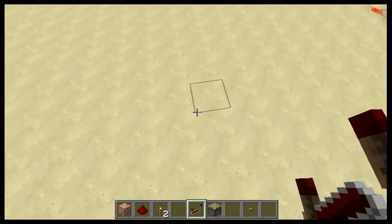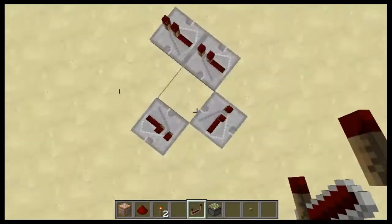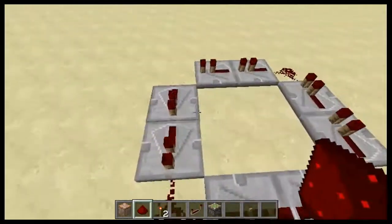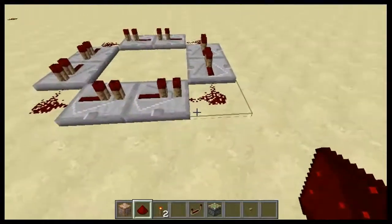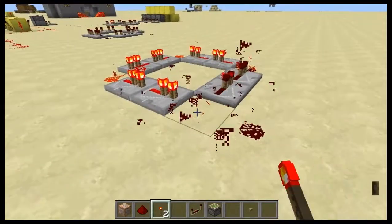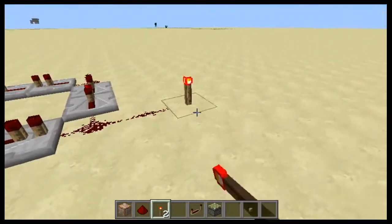All you need is to put 1, 2, 3, 4 repeaters, but I find it more efficient if you put 2 of each because the redstone signal takes longer to die out. With this repeater a redstone signal will eventually catch up to itself and become broken when you want it to loop forever — it will eventually catch up to itself and end up like that.